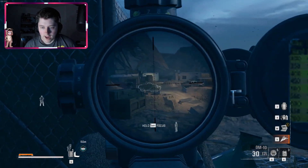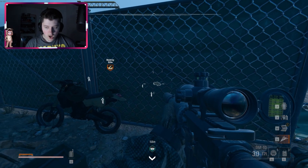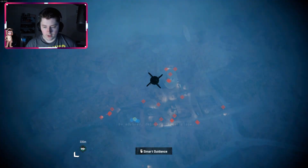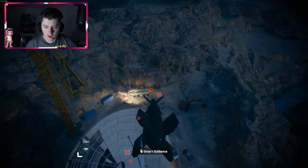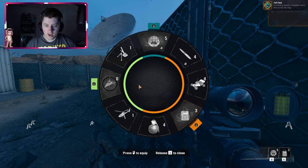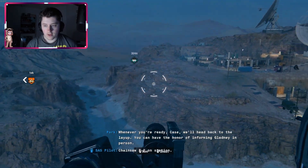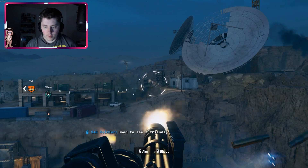Oh god, what the hell is that? Oh, that's a tank. I say what we do is we call in the stealth bomber, stealth bomb the SCUD along with as many people as we can, and then we can go from there. Boom — now all we need to do is pull this in as well. Let's go, let's go!